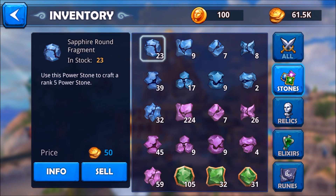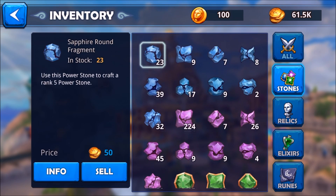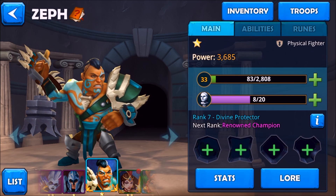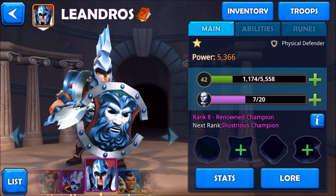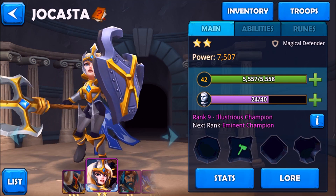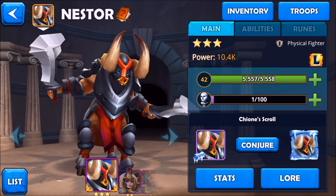Every time you give the hero the stone it needs, it will rank up. This hero is Rank 7, this one is Rank 8, she's Rank 9, and Nestor is already Rank 10. When a hero hits Rank 10 you can start the awakening process.